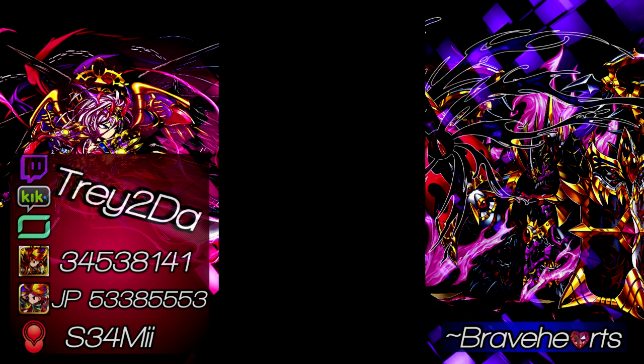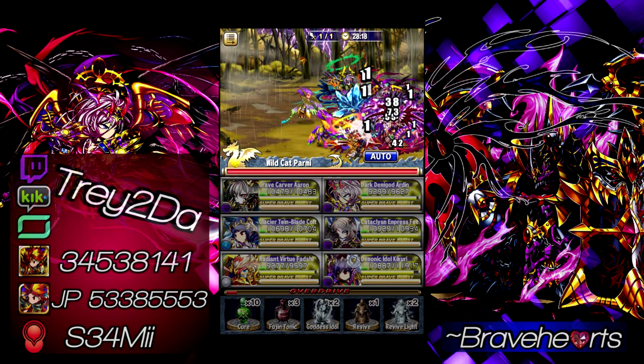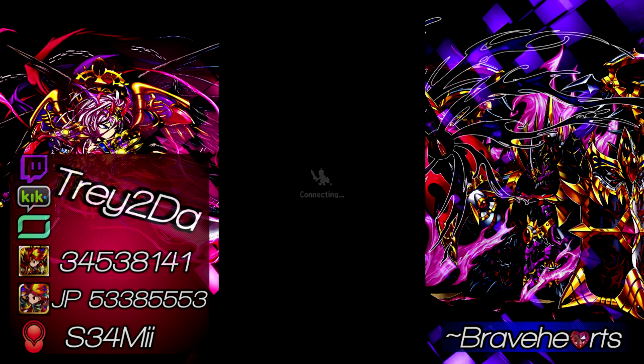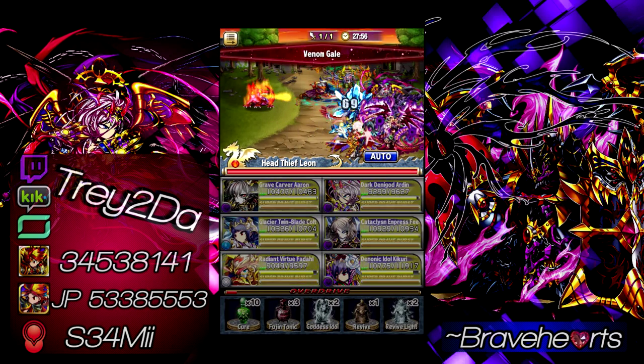Let's talk squad makeup. I brought Arden mainly because he paints the squad. Arden also has the ability to decrease the enemy's attack, though you don't really need to worry about that — this boss honestly isn't that strong. I was never in any danger of dying the first few times I ran this, not even in the red zone.